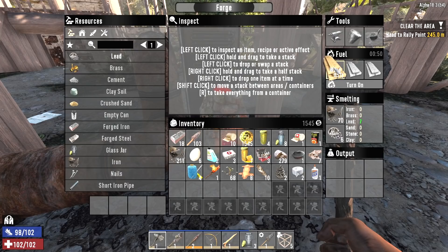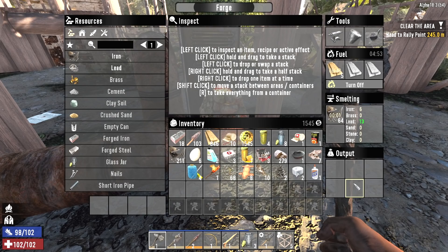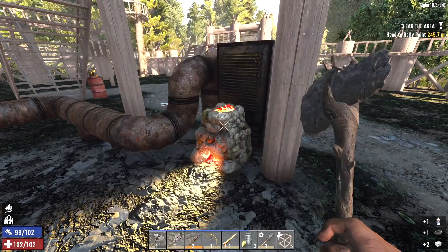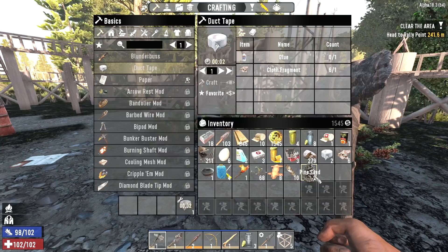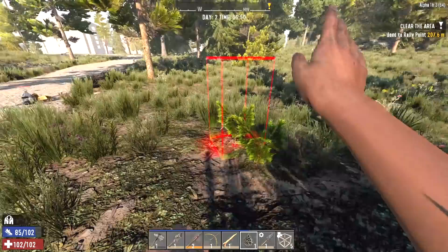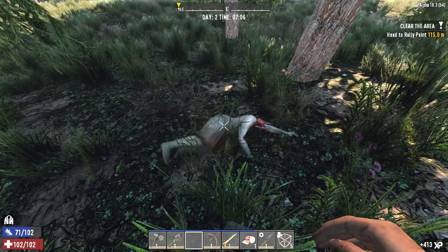I'm going to throw my lead in the forge along with a little bit of iron and get this stuff smelting. In the last episode some people were saying that using a forge is storage, but it's not — it's output. You smelt things down, you craft things out, and that's all. Same thing goes for the workbench, the chem station, or the mixer. Let's turn this glue into duct tape — now we just need one more piece. We might as well plant these seeds right out here by the trader since we come back here often.